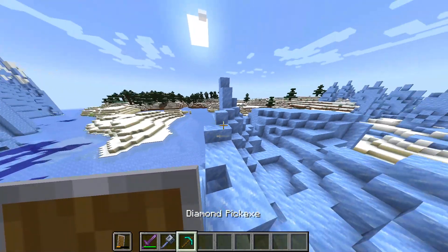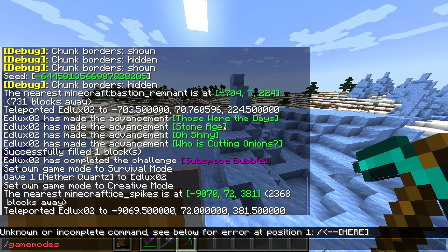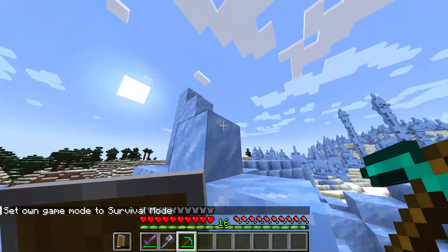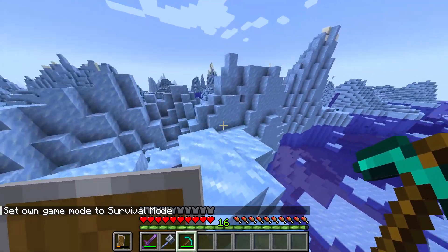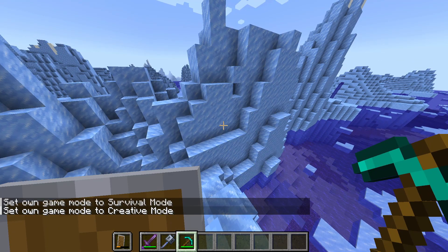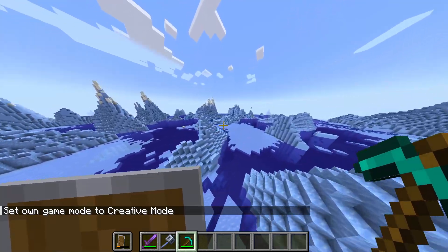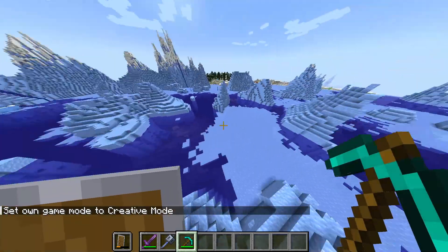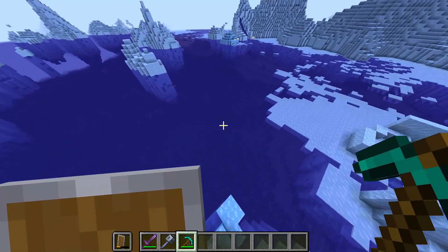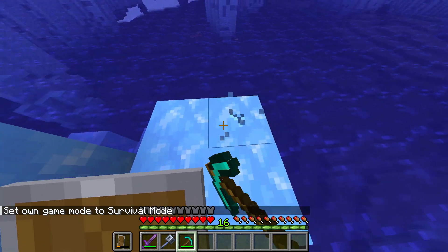So, how can we get the ice? Well, if we put ourselves in survival and I start chopping the compact ice, you'll see that it doesn't give it to me. And if I go to an area with blue ice — look, there's one — and start chopping blue ice with my pickaxe, blue ice doesn't give it to me either.